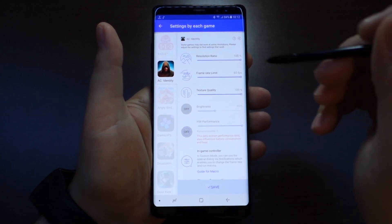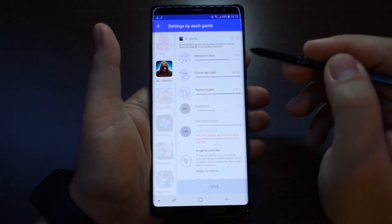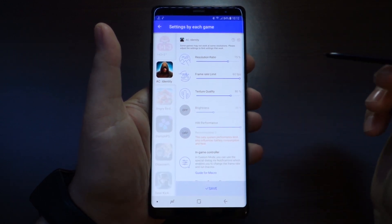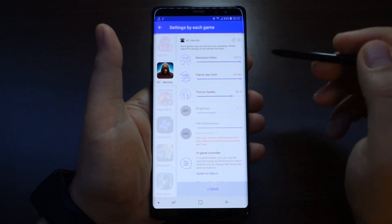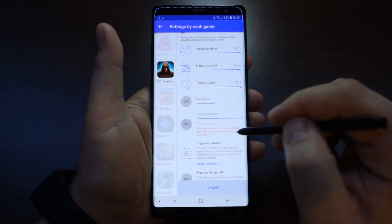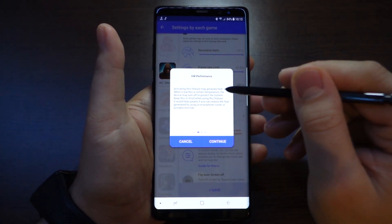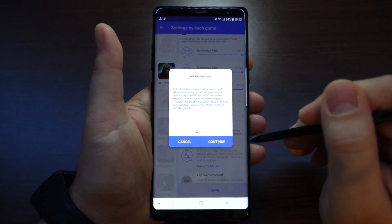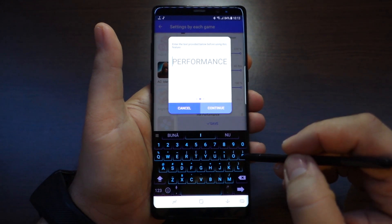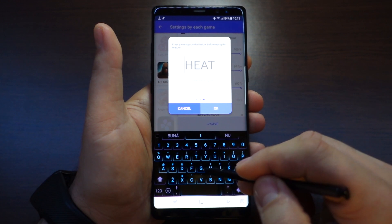The most important setting is hardware performance. By default at standard you get level 0, meaning you don't get your full hardware performance. You have to activate hardware performance — you'll get a notification that your phone may get hot. Just accept performance mode and press OK.